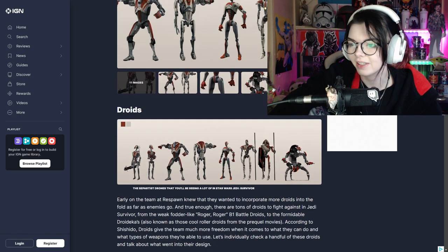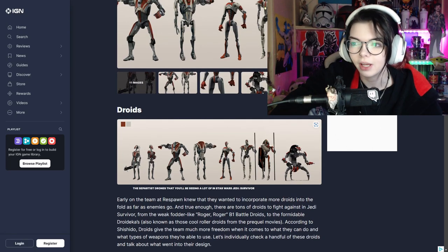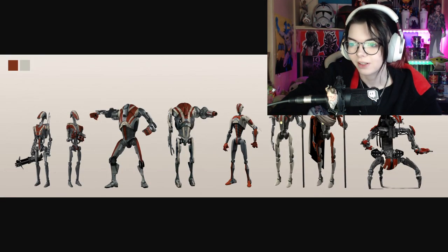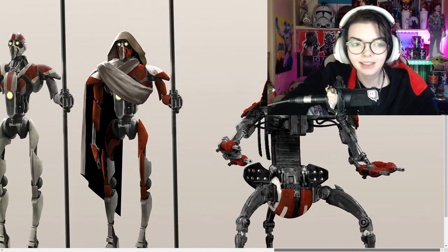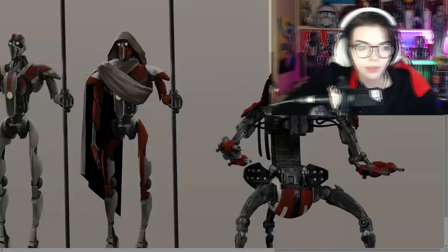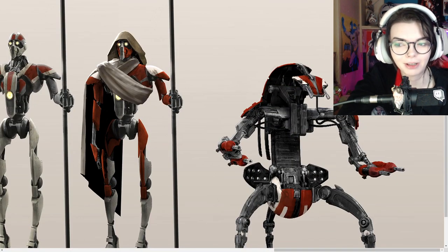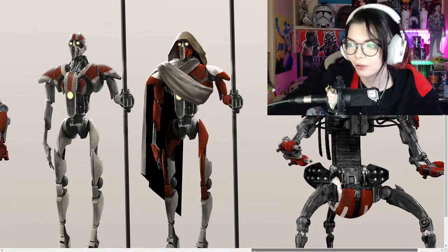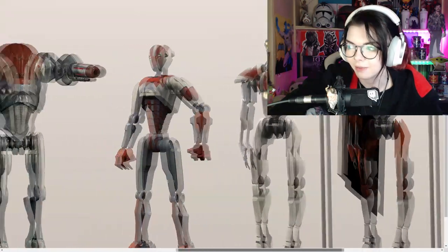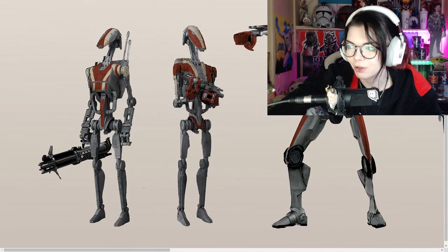Ooh, 11 images. We'll scroll down first and then we'll go through. Droids - holy shit, look how cool this is! We do have droidekas! I literally said while I was watching the gameplay, I was like, holy shit, I really hope that we get droidekas - like that would be really cool. And here we are, we have droidekas. Look how cool these guys look. Wow, I love their colors as well. Their colors are so cool. Look at the Roger Rogers, that's awesome.